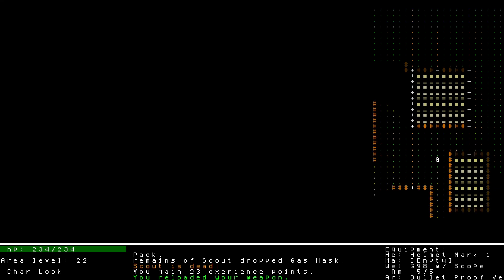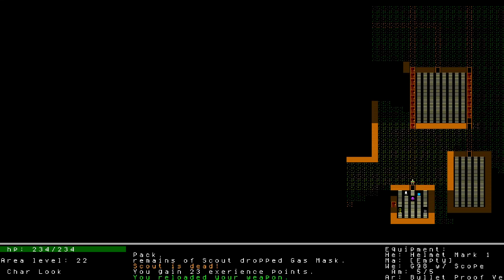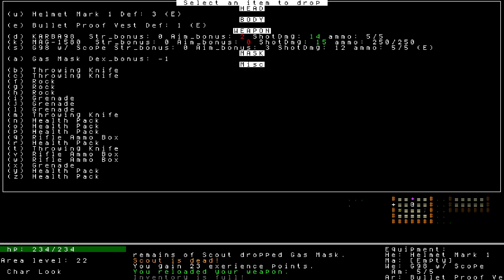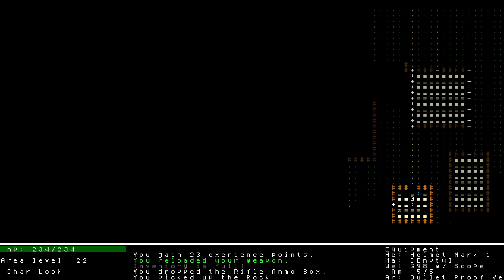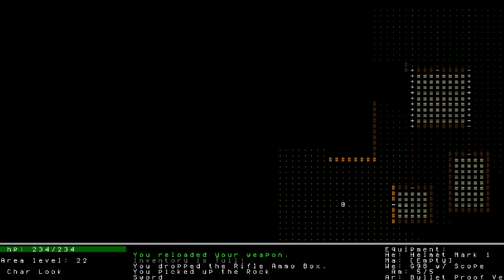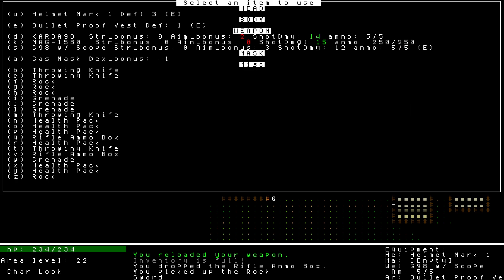A scout still seems to be using the same weapons. I bet this isn't mud - there's like a walkway here. It's a little hard to tell the difference in color. More distinguishable with tiles but still a little hard to see. I really like the aesthetic of this game so I'll stick to this. I'll drop a rifle ammo box here and pick up the rock. I assume this is another sword.